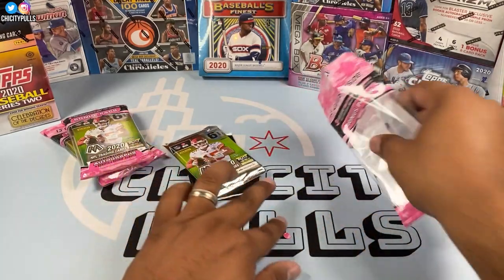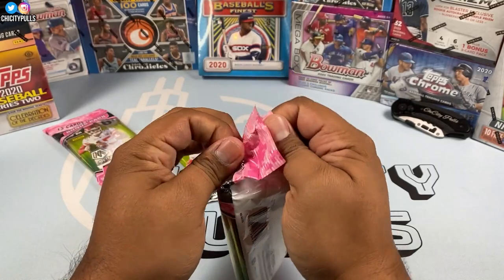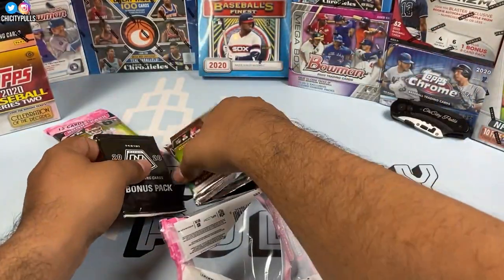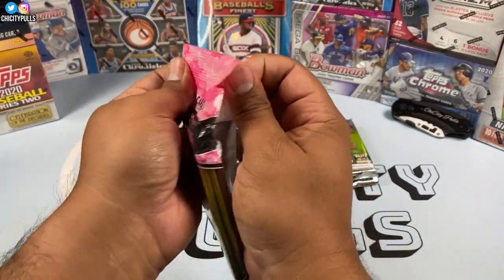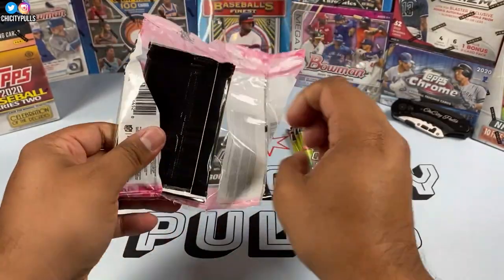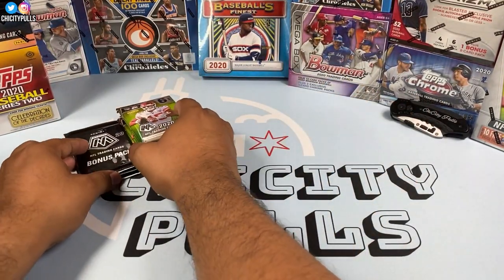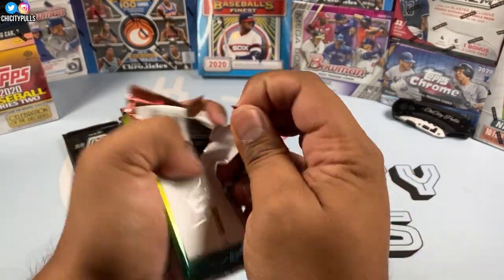Here's the plan: two regular packs, then we get our bonus pack which contains the pink cards. We'll get them out, open the packs next to each other, and then get to opening them. Hopefully we can get a nice pink camo rookie — CeeDee Lamb, Tua, Burrow, Chase Young, Henry Ruggs — all those good rookies. More Mosaic for the channel, super excited about this one!